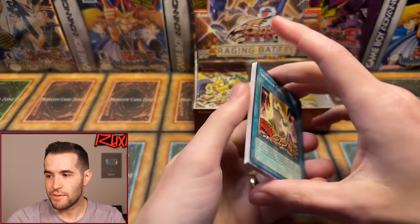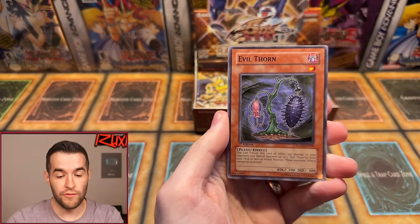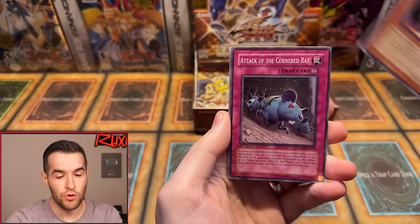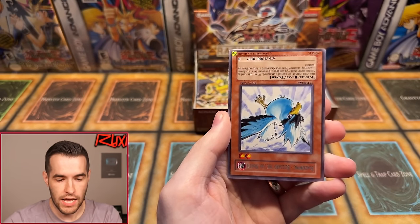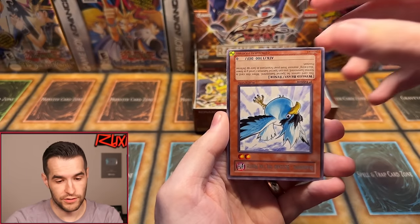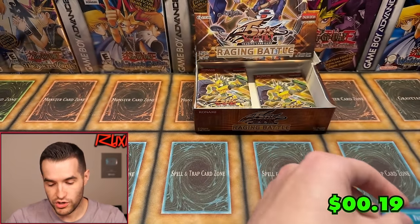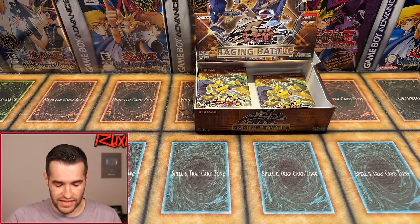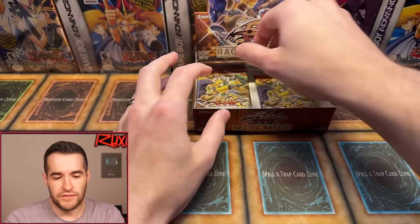Pack seventeen — upside down card, keeping it that way for luck. Last time we did that we got a foil. Wonder Clover, Evil Thorn, Crimson Fire, Double Tool C&D, Alien Dog, Attack of the Corner Rat, Level Returner, Sangan, Blackwing Blizzard the Far North — actually a good rare — and Natural Tune. That's pack 17, leaving us with seven packs left. Five foils pulled. If we get nine foils, that's four out of the last seven.